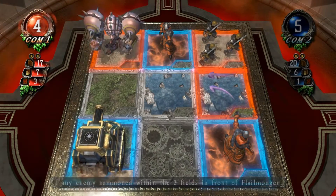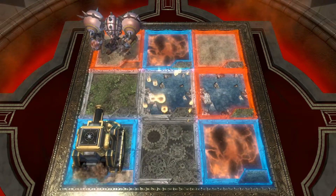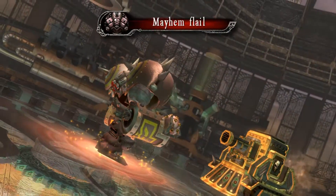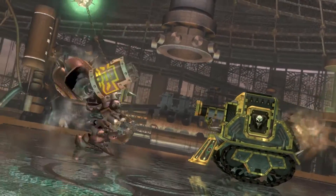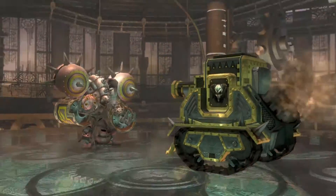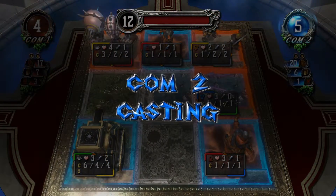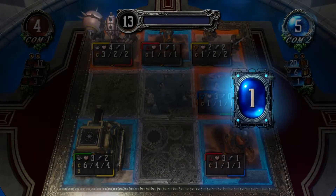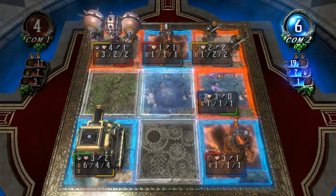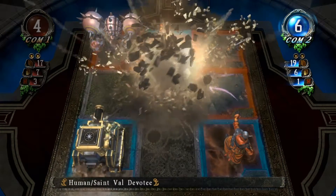Flowmonger! I can never remember what Flowmonger does. It adds two to the summoning cost of any enemy summoned within the two fields in front of it. It is a ranged creature as well, so it can attack the field in front or the ranged field in front of it. It's going to deal one damage to the tank. But if you want to summon in front of that Violet now, on that one remaining earth/wood space, it will cost you two more. If you're Computer two, that is.